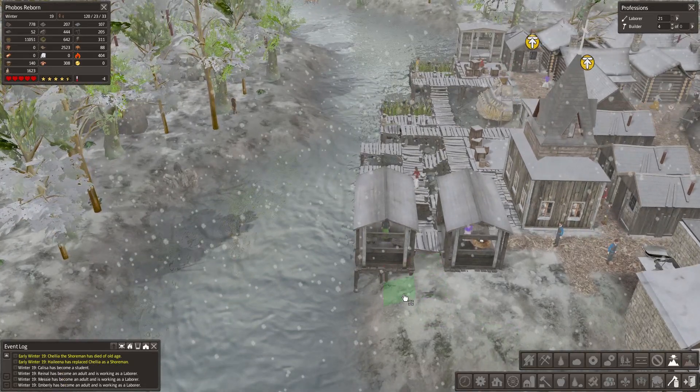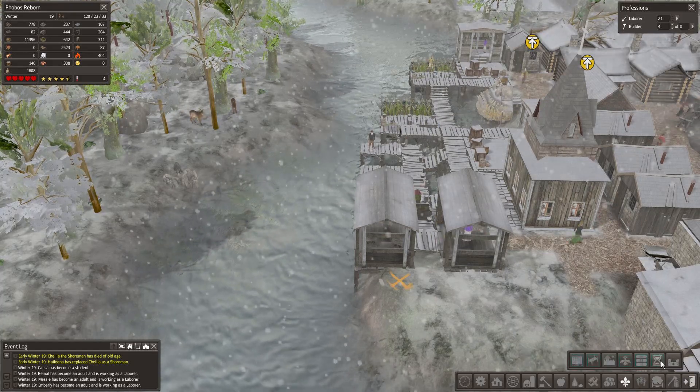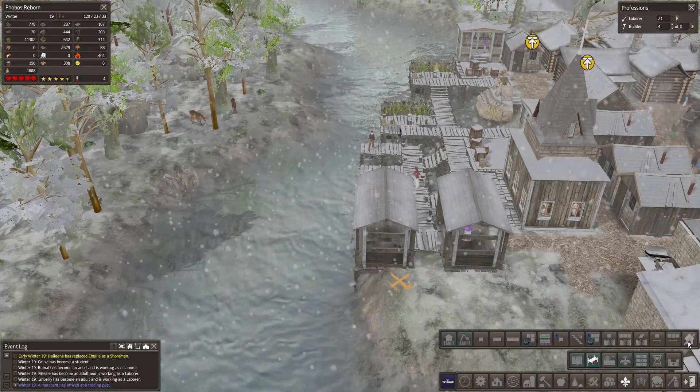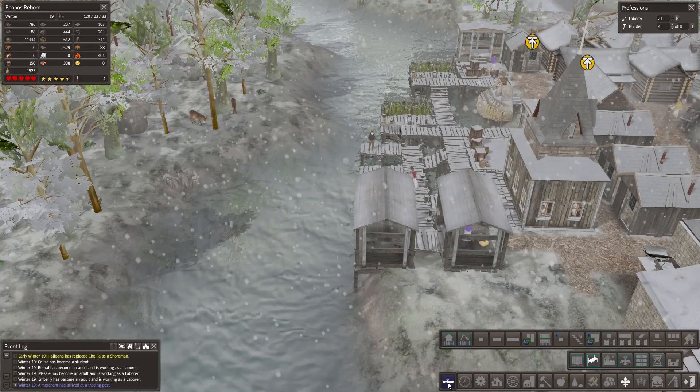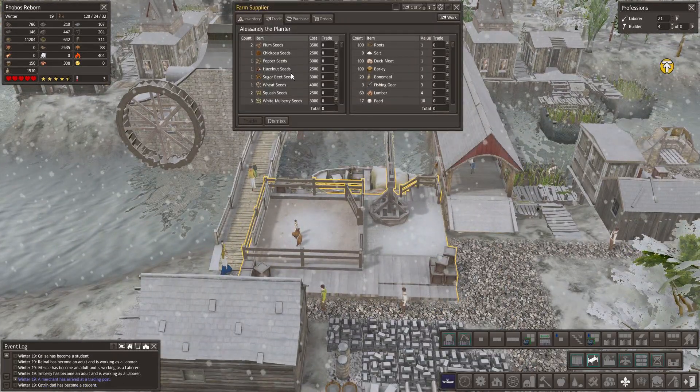If I do it over here I just need to probably get this one up a bit. Let's see if I can flatten this one - yes I can, thank you very much. Let's get rid of you. There's a trader - oh trader, what do you have? You have stuff that I don't really want.